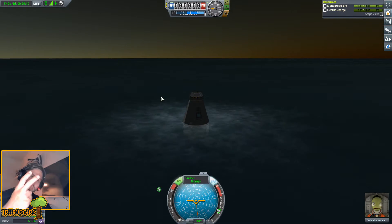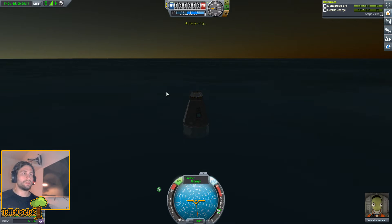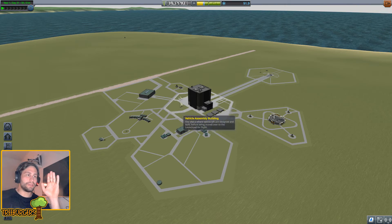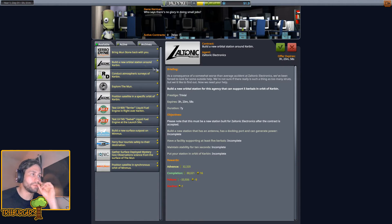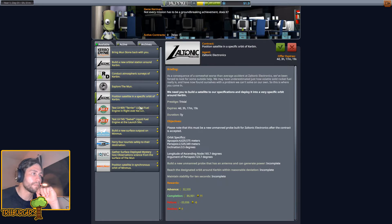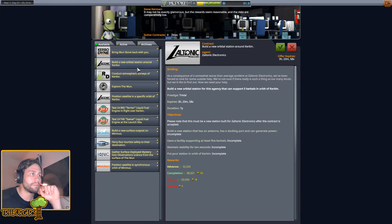Two times to the moon - success, two times in a row! Auto-saving, goes to tracking station, let's recover that spaceship. What are we going to use our money on? Let's upgrade the launch pad. We can build a new orbital station around Kerbin - we're going to do that soon, support five Kerbals. There's so many things we can do, but I feel like the most important thing is to build a new orbital station around Kerbin. Let's accept this contract.